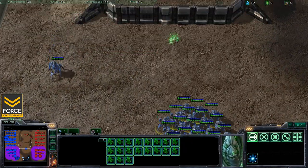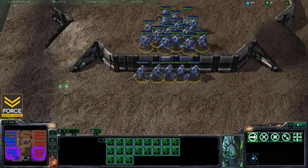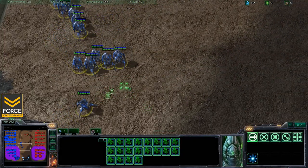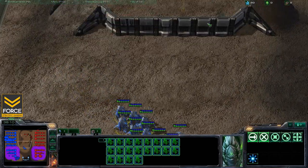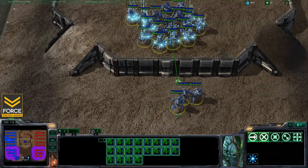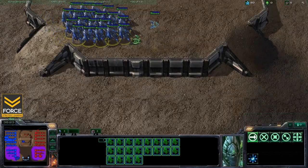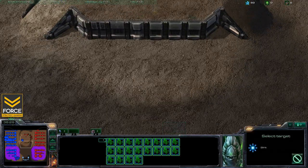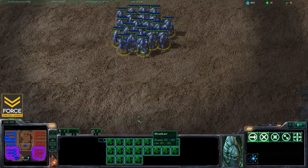Blinking right to the high ground with one stalker as a test. Now with an entire group: grab all stalkers, right-click on the ground, hold shift, hit B, and click on the high ground — and look at that, all of the stalkers make it up onto the high ground. That can also be done in reverse: right-click on the ground, hold shift, hit B, click on the low ground, and they all get down perfectly safe as one big happy family.